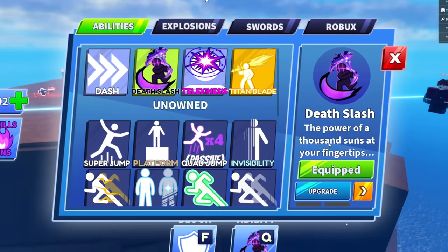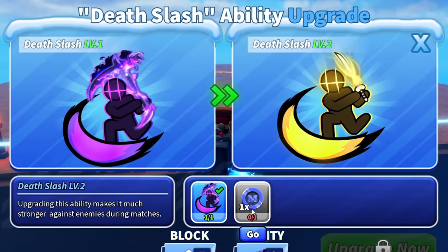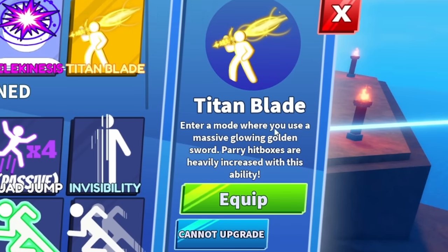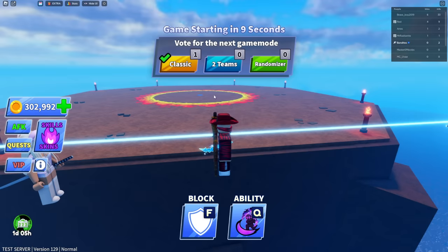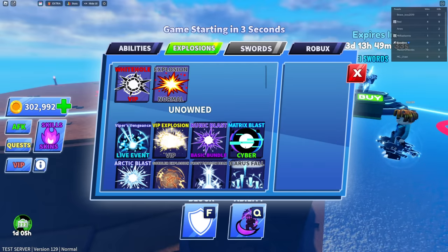The two new abilities are Death Slash - 'the power of a thousand suns at your fingertips' - which you can upgrade using the M1 coin, and Titan Blade, which cannot be upgraded. Titan Blade has an 'entry mode' where you use a massive glowing golden sword and parry hitboxes are heavily increased.